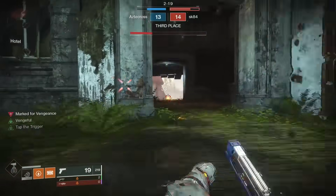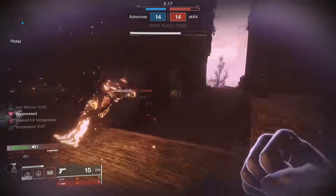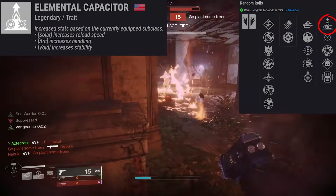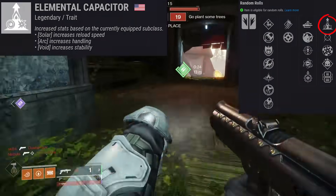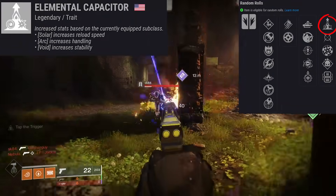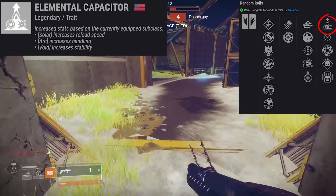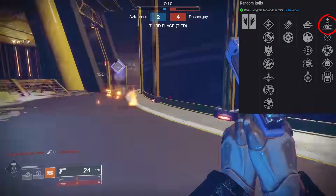Marty's Retribution actually has a lot of unique rolls to it. Number one, it can roll something like Elemental Capacitor, which gives us an increase in stats based on the currently equipped subclass. Similar to something like Osmosis, this actually ties into things like Reload Speed, Handling, as well as Stability. For this one, Solo would be the way to go.